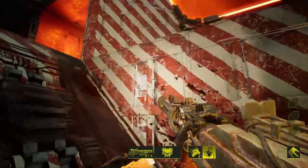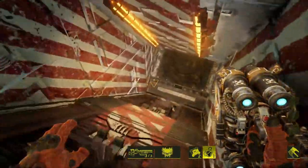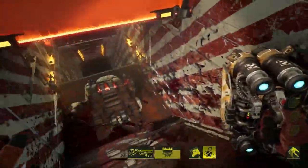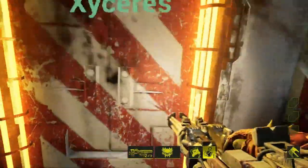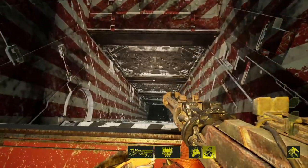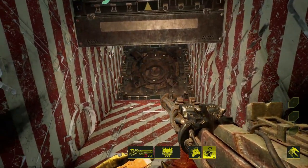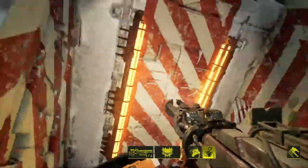Dealing with these sentry beams just using the bolts. We're doing the hidey hole thing again — just creating a safe corner to hide in from the bomb trap that I need to run away from.